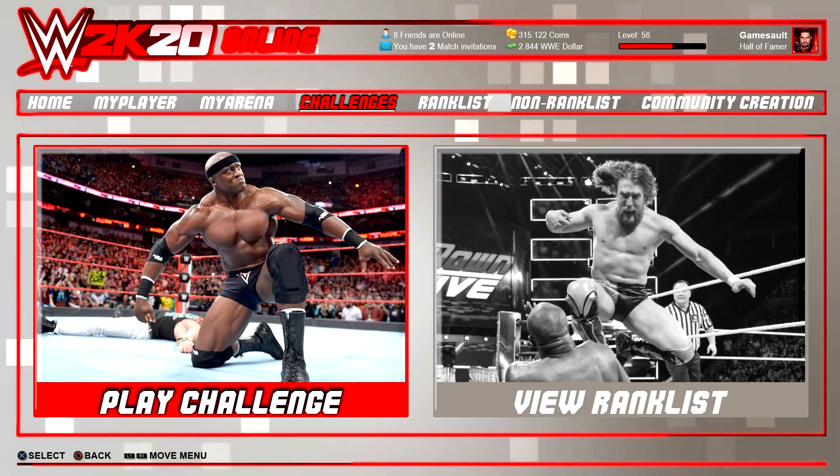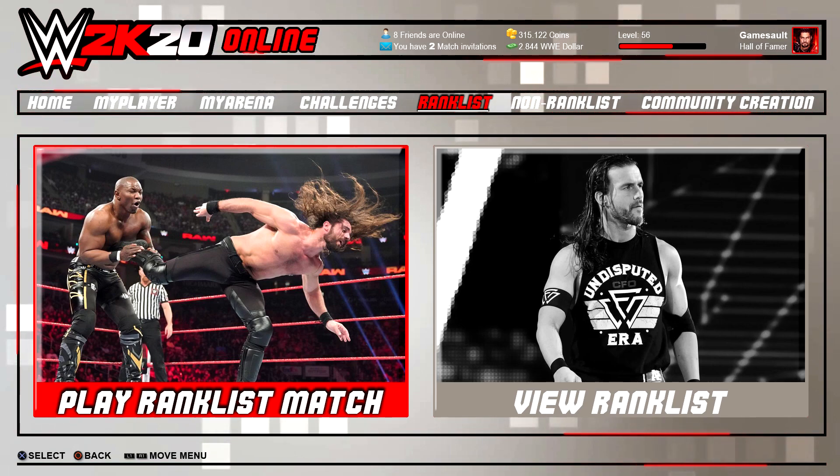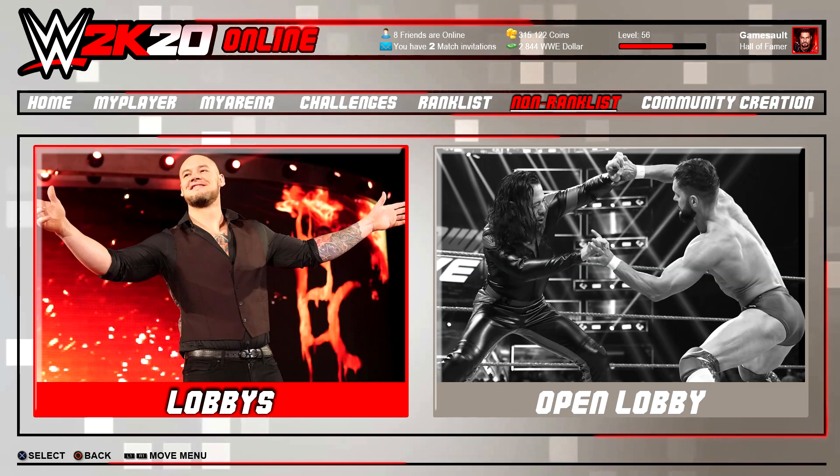Let's take a look at ranked matches. For ranked matches, there are no lobbies — you can only select one-on-one, tag team, triple threat, or fatal four-way matches, and then you go into a random lobby. You can do tag matches with a friend by inviting him to your team and joining a random lobby together. You can also select whether you want to play with WWE superstars, My Player, or custom superstars in ranked matches.